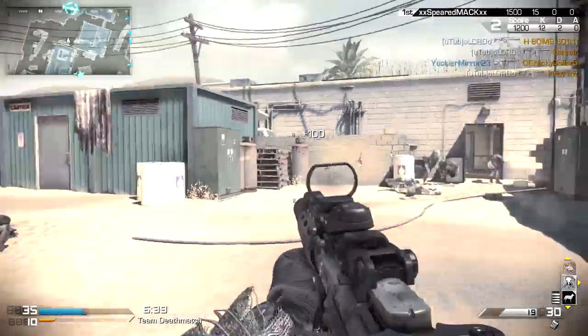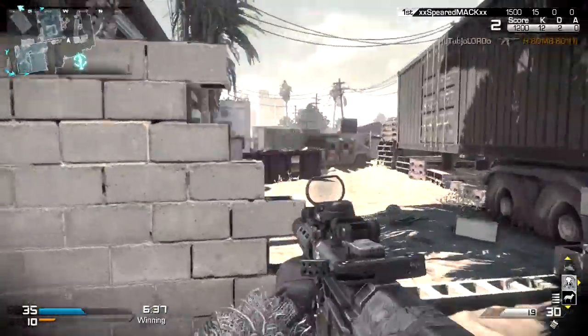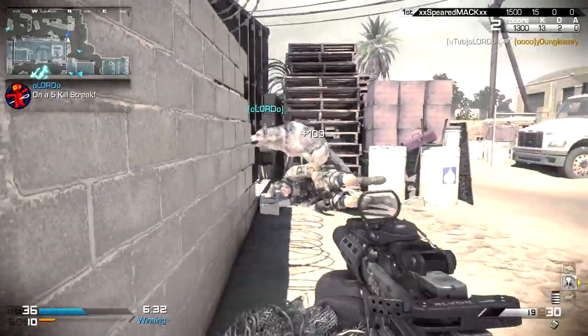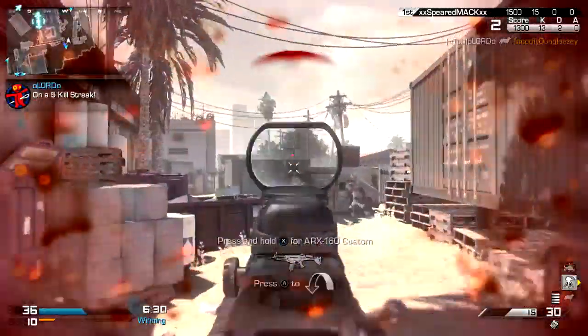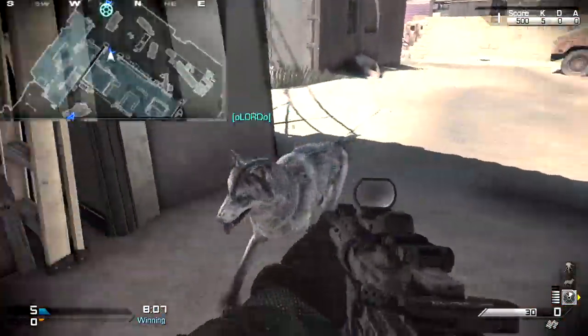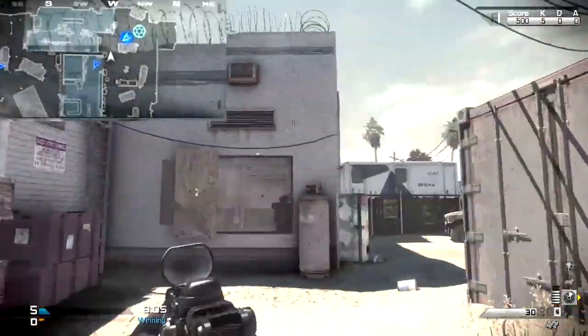You can definitely tell it's not my gameplay because I would have already ran over about four IEDs at this point. But the first thing you need to do is get a guard dog and find some campers — preferably campers that are up in a building. In this example we're going to use the building with the broken corner that people like to sit in and snipe out of.